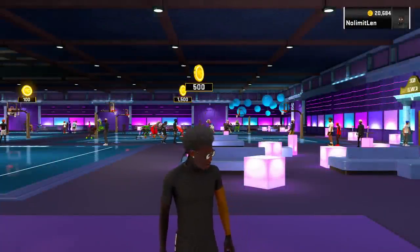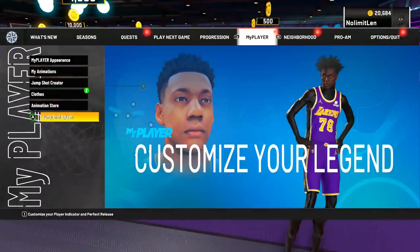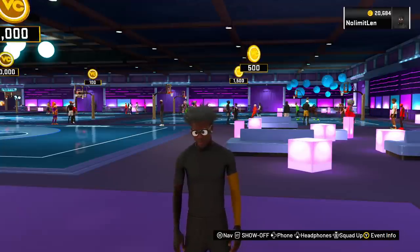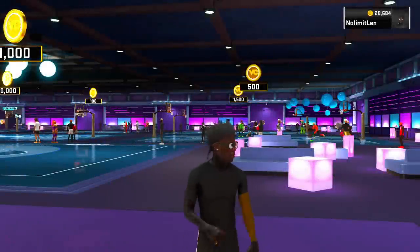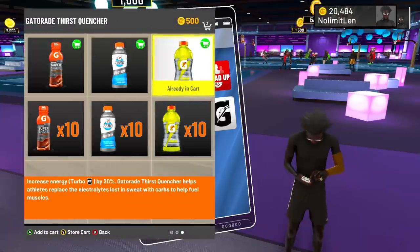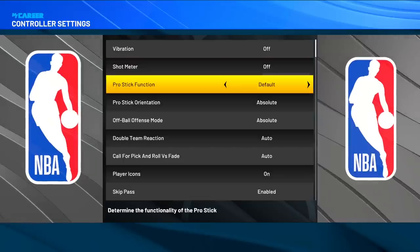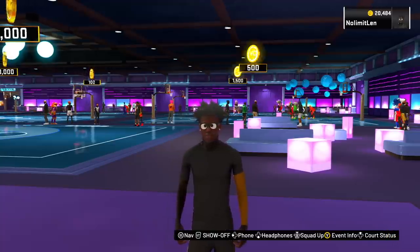Now some pro tips before you play any game. First tip: take off your jump shot splash by going to my player, jump shot splash, down to perfect release, all the way to none, then back out. It gives less delay when shooting. Before any game, go on your phone, buy one jump shot boost, then go to Gatorade and buy all three. If you can't afford all three, get the first and last. For controller settings: vibration off, shot meter off — this is a must for stage — pro stick function default, pro stick orientation absolute, off ball offensive mode absolute.